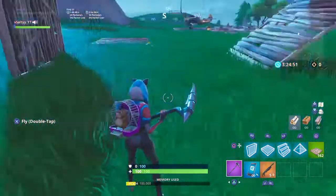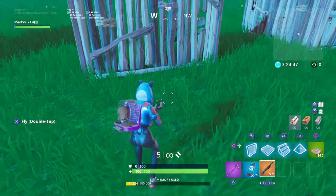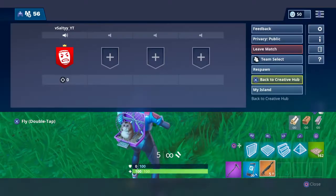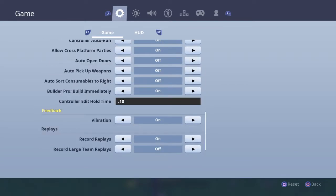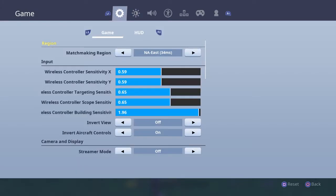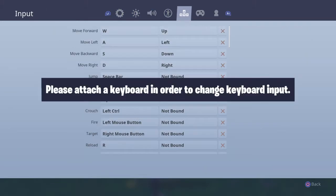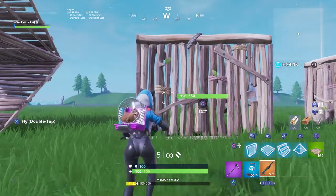What's going on, Joey Salty back with another video. A lot of you guys ask what I use to edit and what my settings are. Basically, the controller edit hold time is 0.10 — literally all the way at the bottom. That helps me pull out my editing feature way faster. Custom controls are all the same for building, except in editing I use L2 to reset.